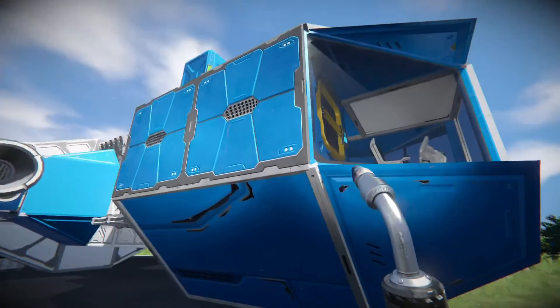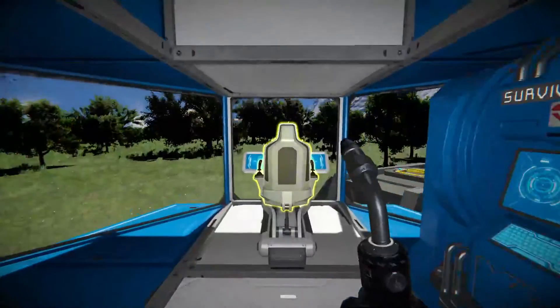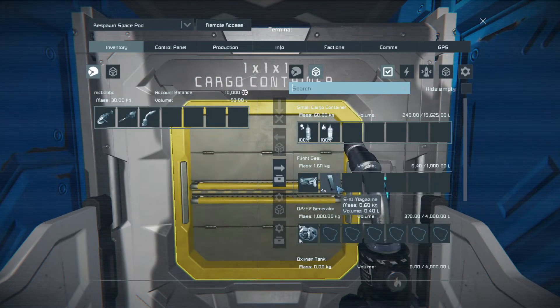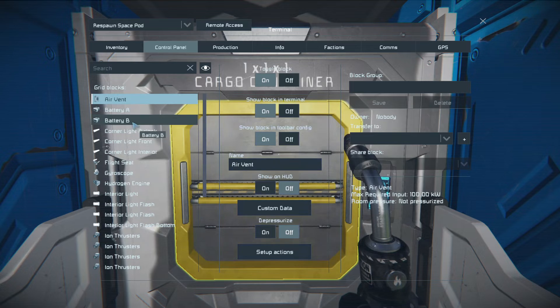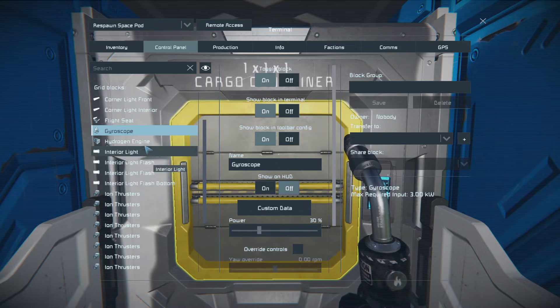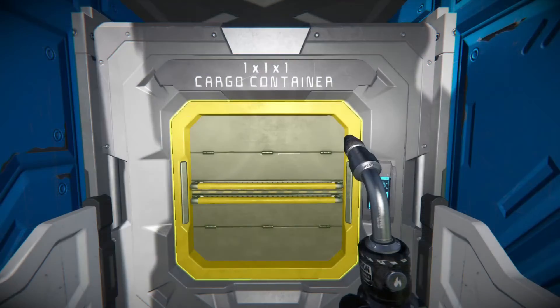If you spawn in space, you get this — the space pod. Very obviously much bigger, it has a pressurized interior and is large block. It has two bottles, no parachutes, and there should be a data pad in the flight seat with the nearest economy station — I just have economy turned off on the server. It has an air vent, two large batteries, lights, a large-grid gyroscope, hydrogen engine, ion thrusters, a generator, tank, doors, and a small cargo container.